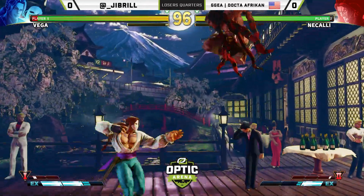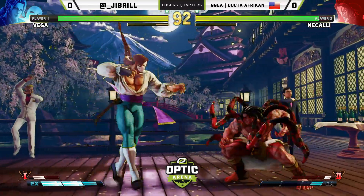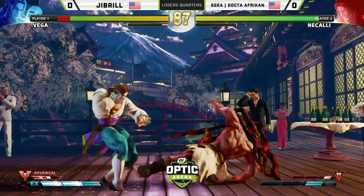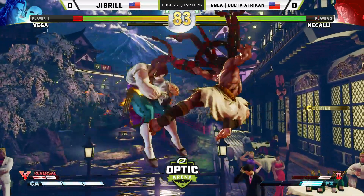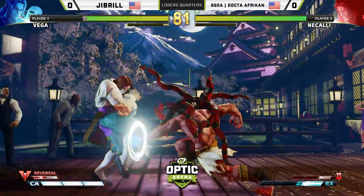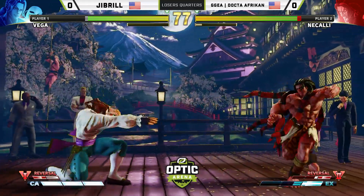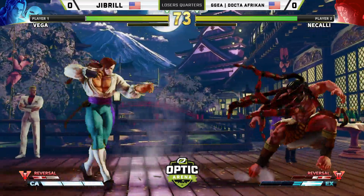This has definitely been a good back and forth. It even traded — he took the claw off so that he had access to that anti-air, and it still traded with that jumping attack. It's very, very hard to anti-air that move for Vega. A nice heavy punch, but nothing really canceled into. Could have maybe gotten a super, but did not.